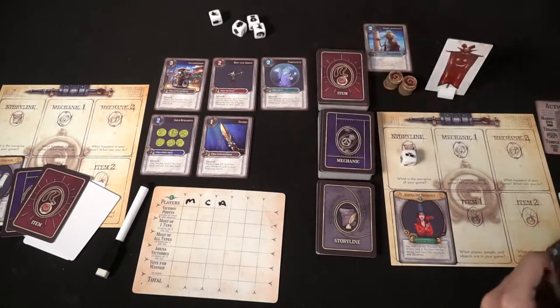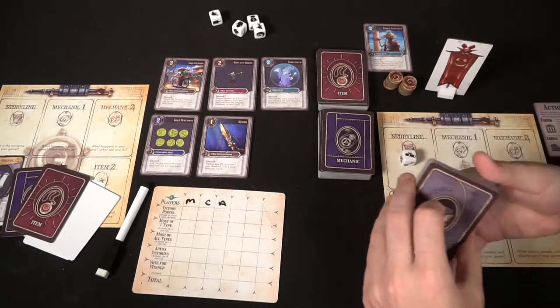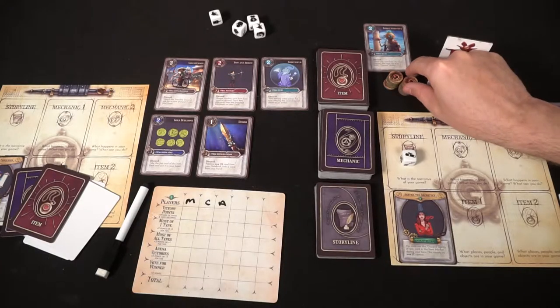Next, you have the forum. The forum lets you draw three cards from the mechanic or storyline deck, and then you can choose one and put it into your hand. And finally, the arena — you can only use this if two players haven't previously done it. What happens is you'll take one of these tokens, which is a victory point at the end of the game, and you'll be drawing an item, a mechanic, and a storyline at the end of the round.